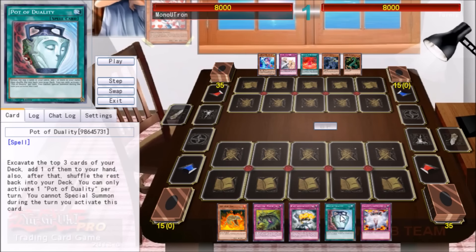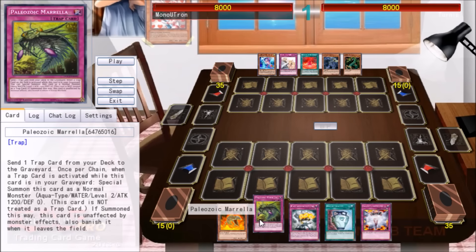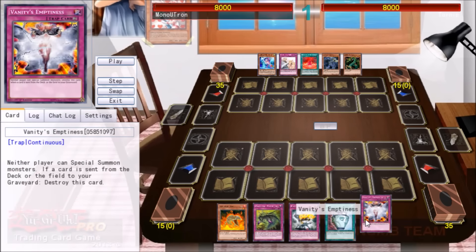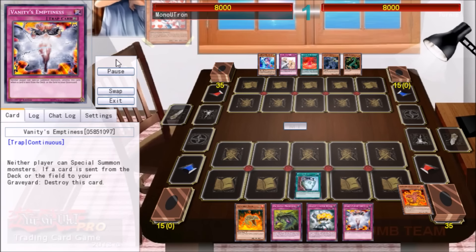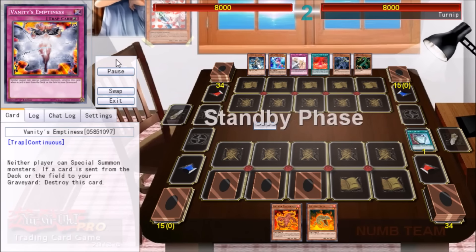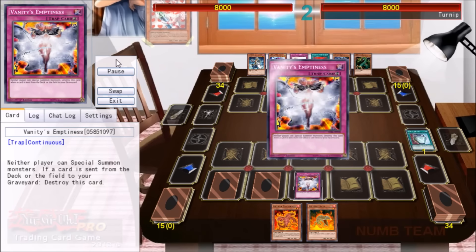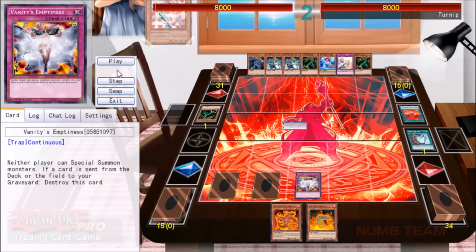Our third game is up against Invoked Wind Witch Artifacts. You thought we were going to get through this whole episode without playing against meta, didn't you? This deck is poised to be pretty good. We've opened alright — a Blaze Accelerator Reload and a Shell, a Morella, and of course the best card in our deck, Vanity's Emptiness. Unfortunately, this game resembles most Vanity's Emptiness games and you will not see a lot of action. We're going to grab a Scattershot to allow us to Raigeki turn one without really setting up anything.